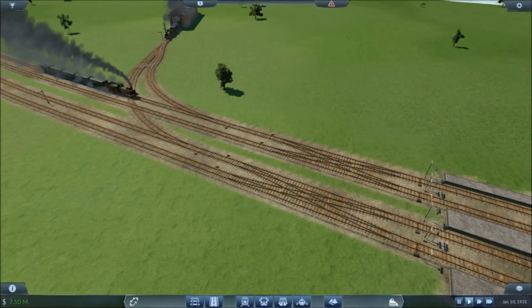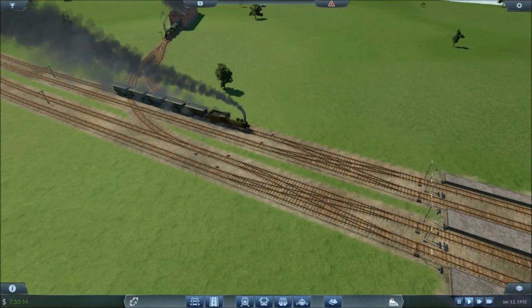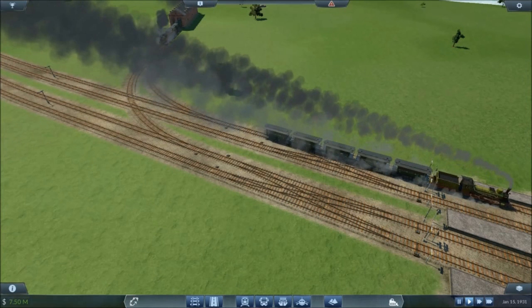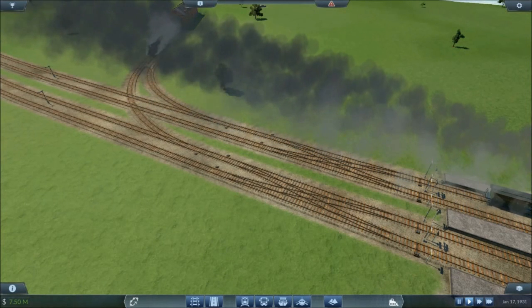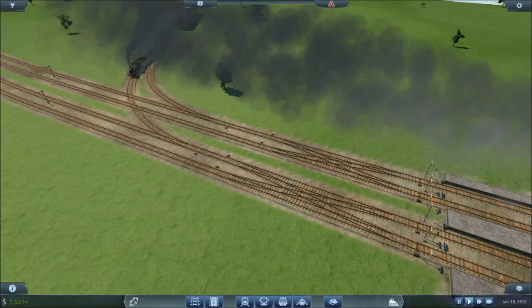If a block which crosses over another block becomes occupied, it will also change the block it crosses to occupied. Note that there is no way to set a train's priority. The first train to arrive at the junction will always be let through first, and anything that arrives after will have to wait if its path is being blocked.